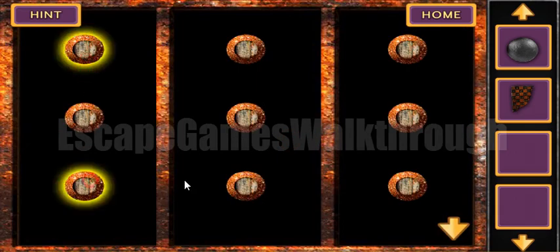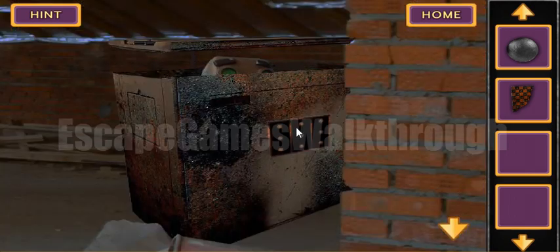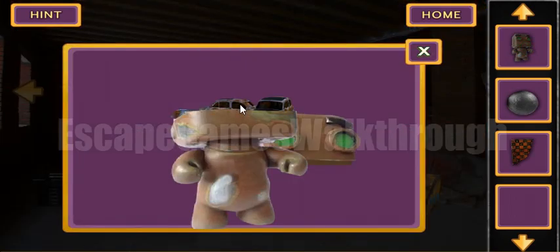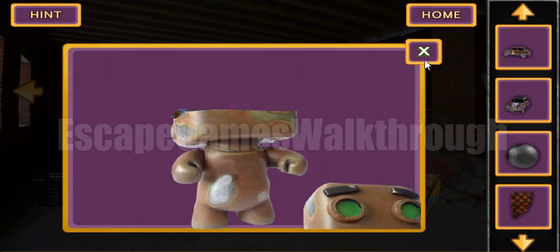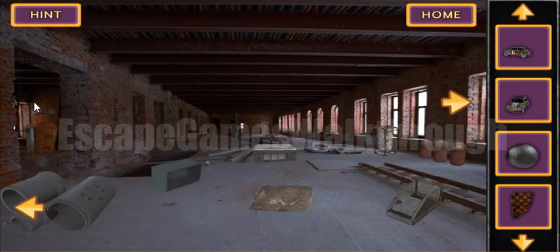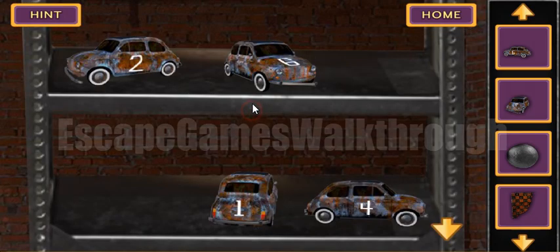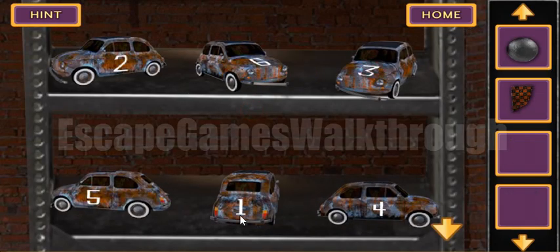We use the dot pattern here to open this box. Here we have got a robot, but it's actually a toy box, so here we can take two toy cars.